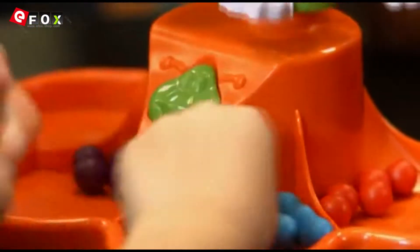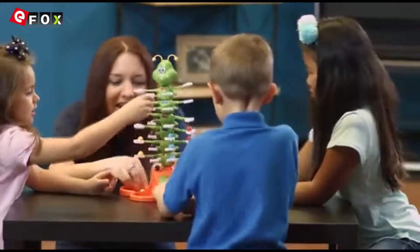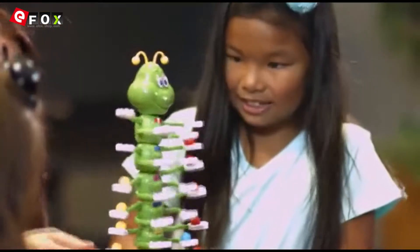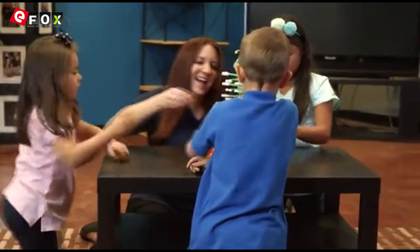Press the caterpillar button to start Giggle Wiggle moving and the race is on. As fast as you can, place your colored marbles from his bottom row of hands all the way to the top as he wiggles to the music. He'll try to knock off your marbles and if he does, just pick them up and keep on racing.